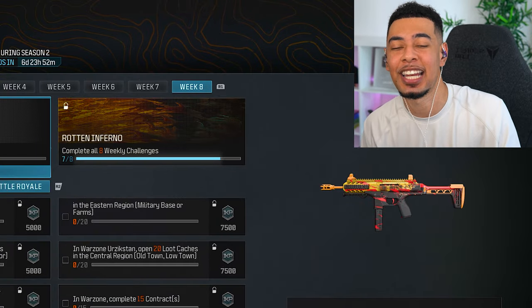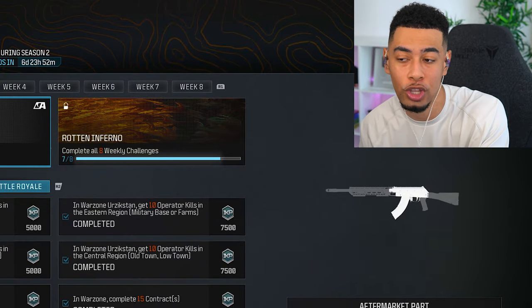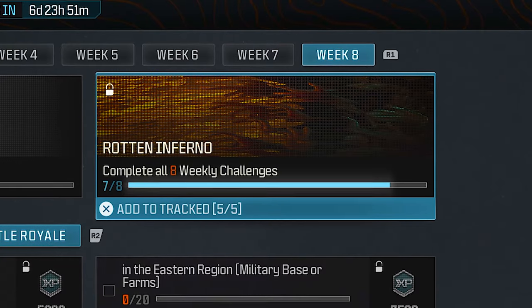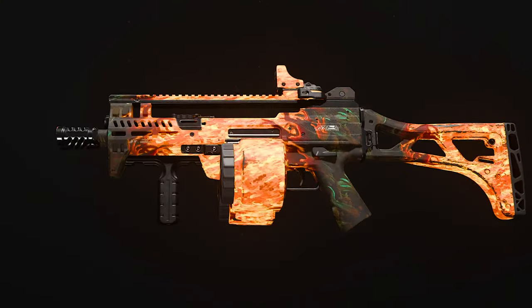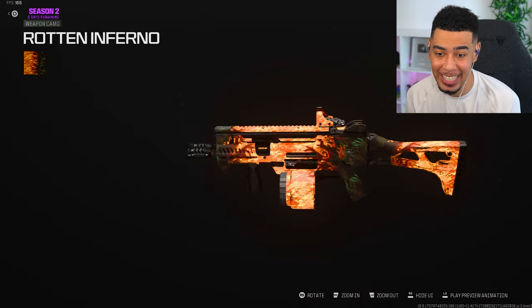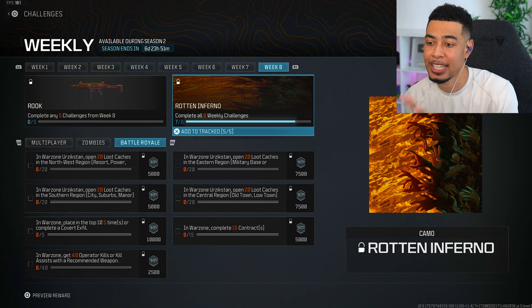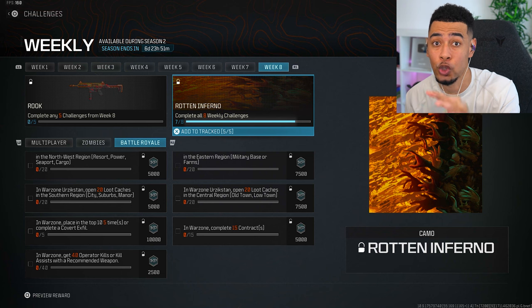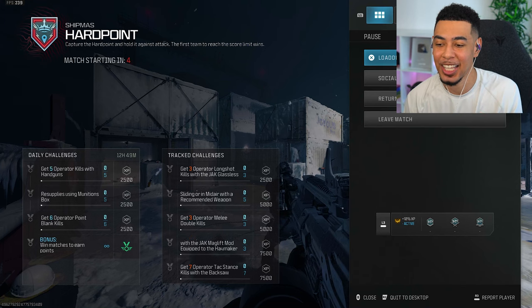What's special about this week is the fact that it's week eight, and throughout all of these weeks that we have been completing, we haven't only been getting the main rewards. We have also been working towards a grand reward, which is this Rotten Inferno camo. We have completed seven of the eight weeks and today is going to be the eighth. Just look at what we are about to unlock — this crazy flame animated camo. Each week we get a new set of weekly challenges and you have to complete five of them in order to get the main reward and also to complete the week, meaning we will get this Rotten Inferno camo. So that is exactly what we are going to do.